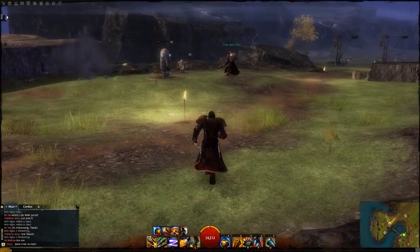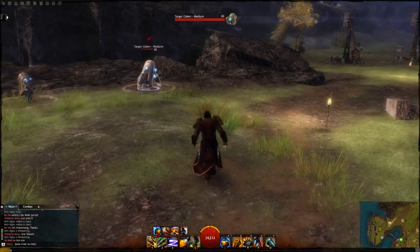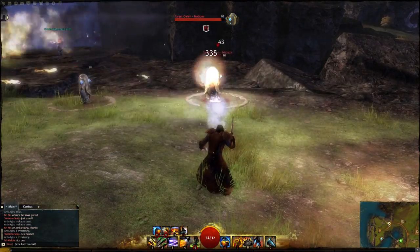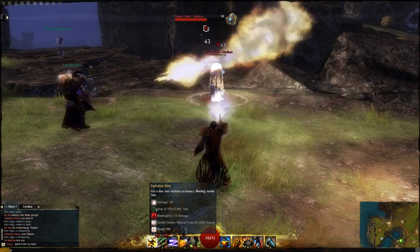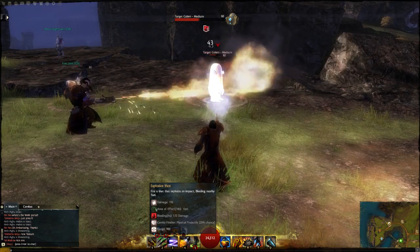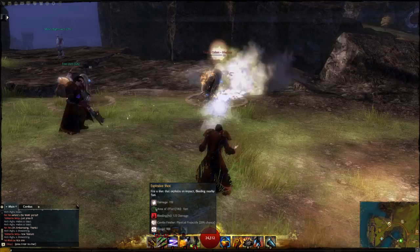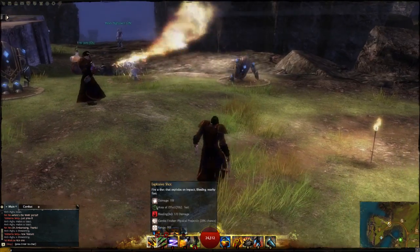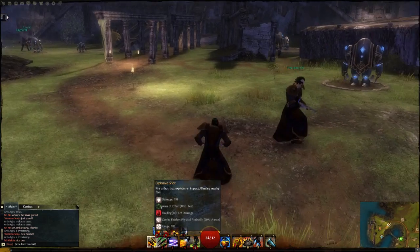We'll start with the auto attack of the dual pistol on the main hand. It applies a bleeding effect, and the best part is it also has a small area of effect on the main target. It doesn't look like a lot of damage initially, but that's because it's a small AoE that also applies a bleeding effect.